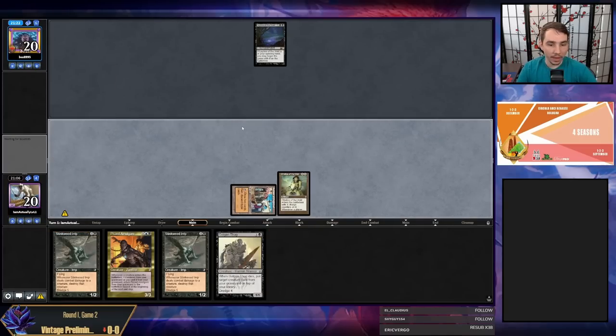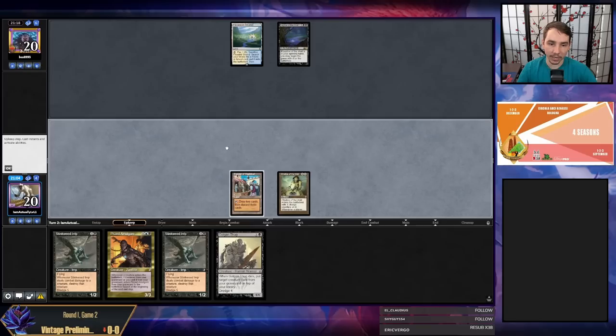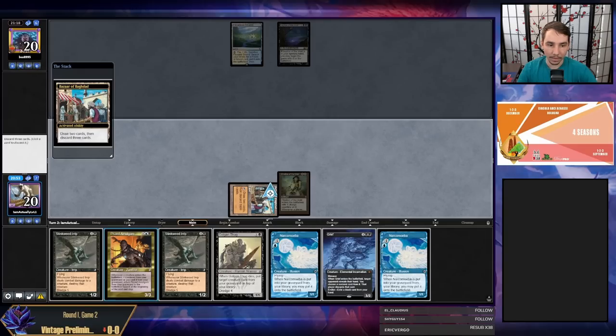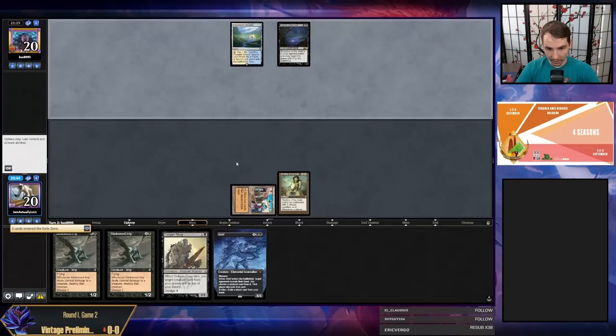I'll cast Chalice on zero and trust that helps. I don't really like playing this deck — I prefer the Vine decks more than Dredge. I feel like you lose so much agency with Bazaar, whereas the counter-Vine deck has a lot of agency. Am I supposed to activate again now? I still really want a Hollow One, so I'm pitching all our blue cards, which kind of shows we don't have a Force.